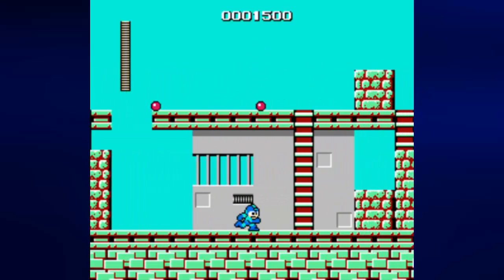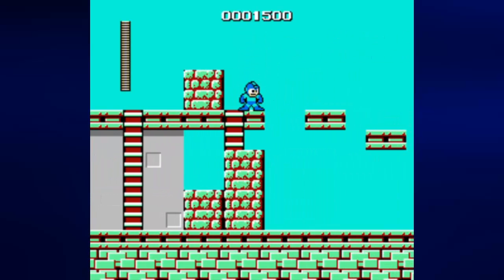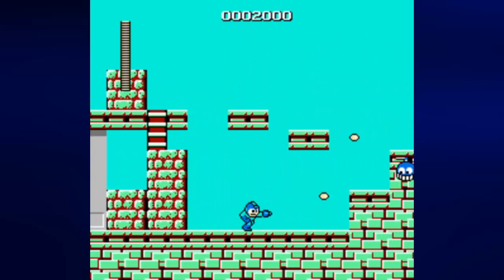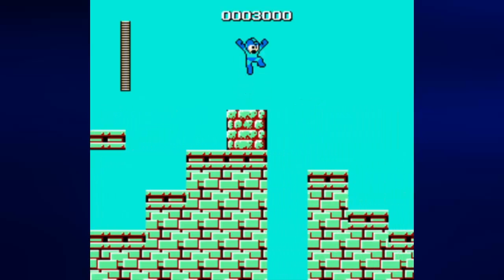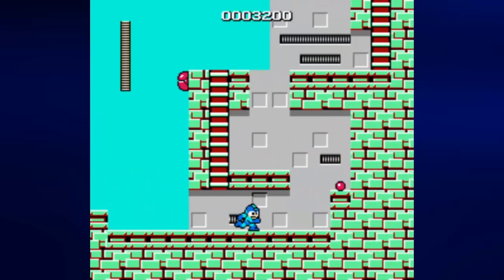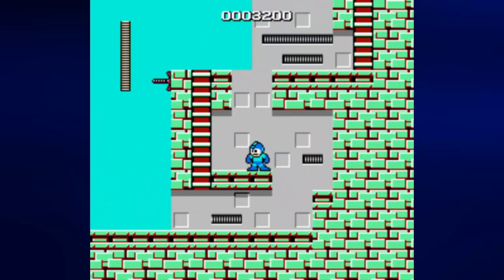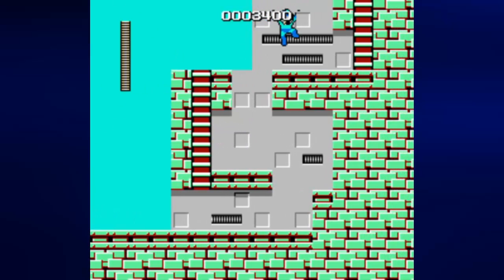Starting with Cut Man makes things a little easier in certain parts. It might be a little harder than starting with Bomb Man or maybe it's the same difficulty — I can never tell. But it does have its own strengths and it's worth it to me. The controls are pretty simple: left and right move you around, A jumps, B shoots, and you can only shoot left and right.